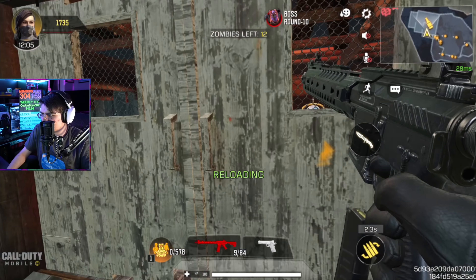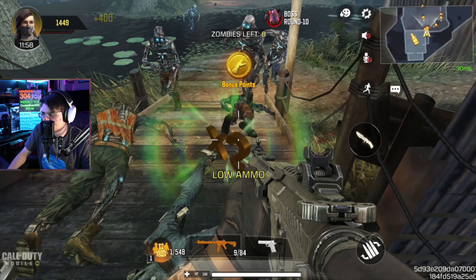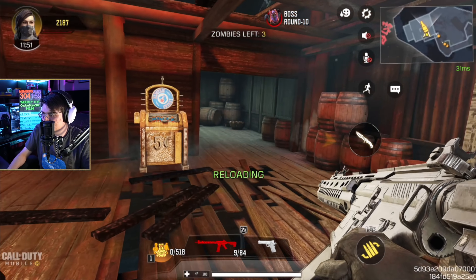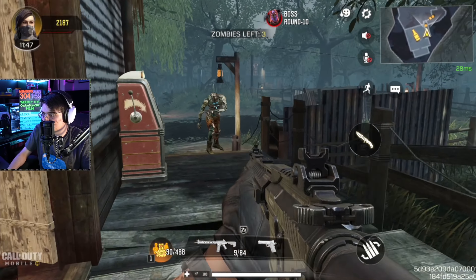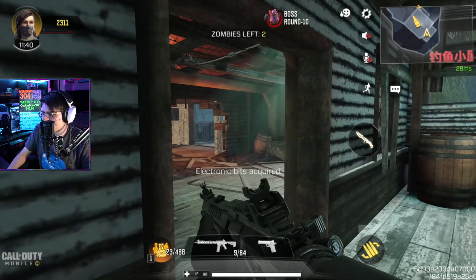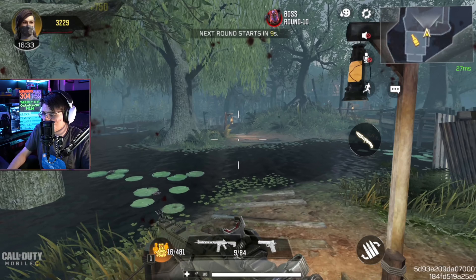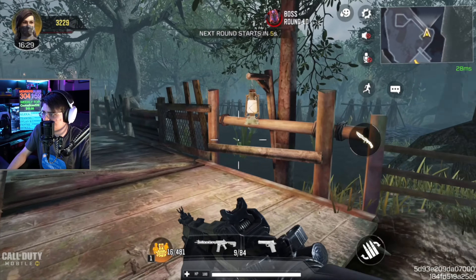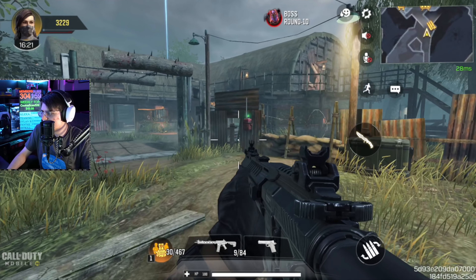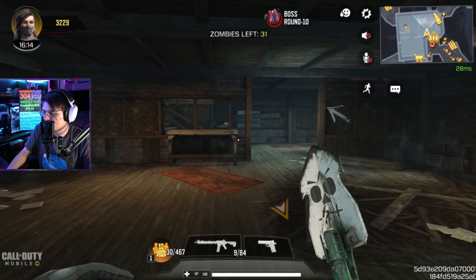Wait - this is a gobble gum machine! I feel like this mode isn't supposed to be in the US version - that's why a lot of the textures are missing. A lot of things just aren't fully textured. PDW - that is something I want to get. Let's look for the electronic parts. I wonder if the Pack-a-Punch is as insanely expensive as it normally is - if it's 5000 or if it's going to be a little cheaper. I don't even see a round counter. Boss round at round 10, but I don't even see what round we're on.